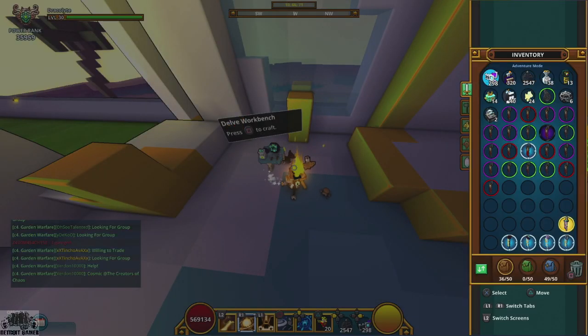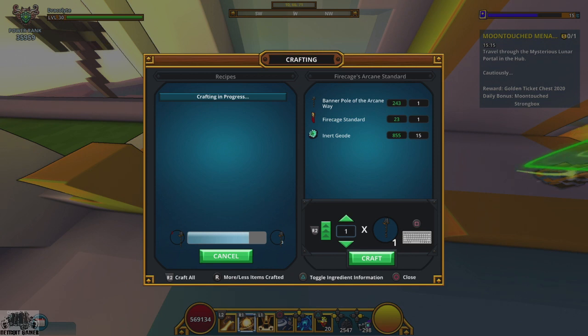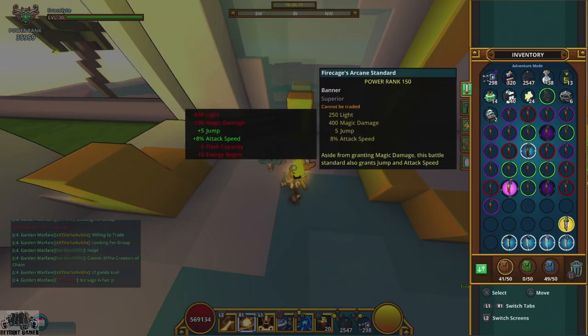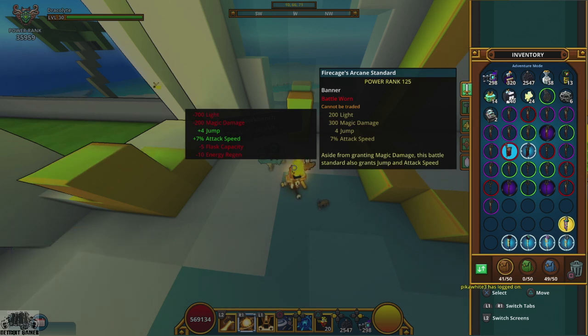Crafted banners can range in rarity from green all the way up to radiant - it's completely random what you get. I made 20 of these already and got a few greens, some purples, some relics, a couple shadows, and one radiant banner. The radiant gives 300 light plus the other stats. Relic banners give 200 light, purple gives 150 light, green gives 100 light, and shadow banners give 250 light.